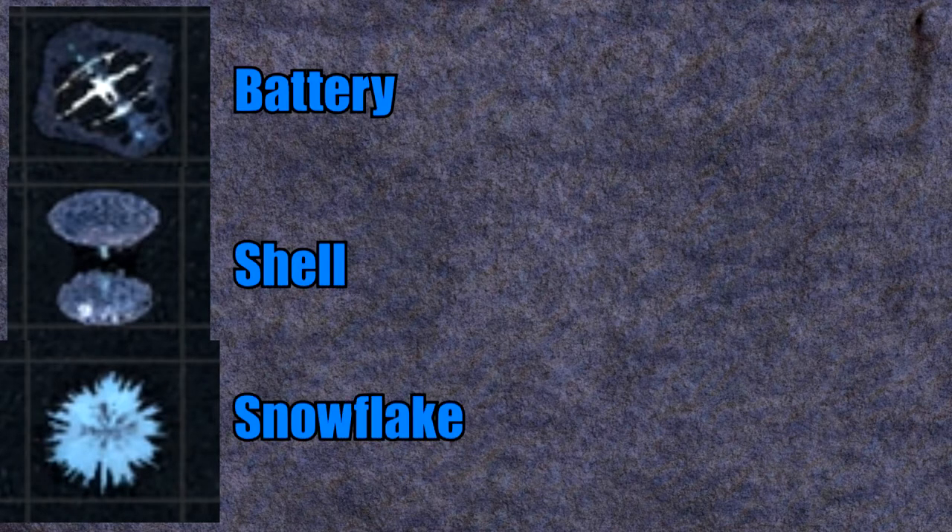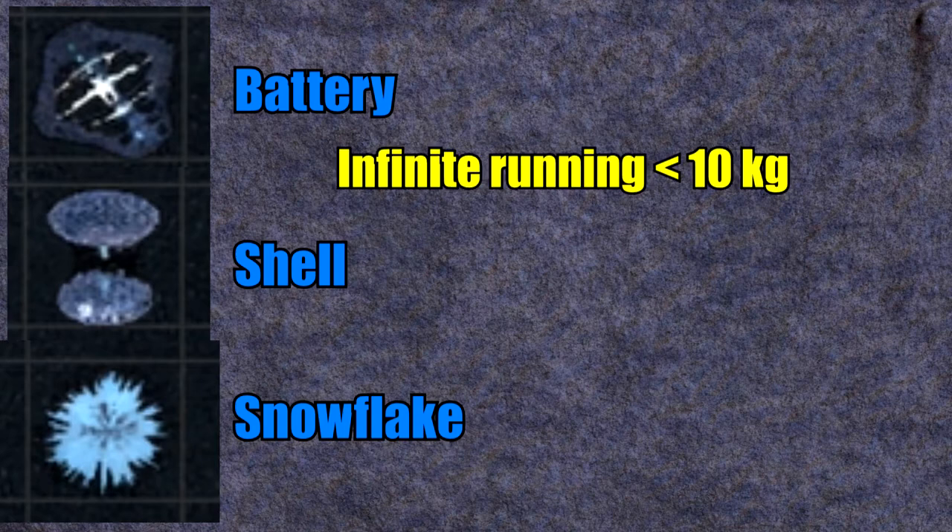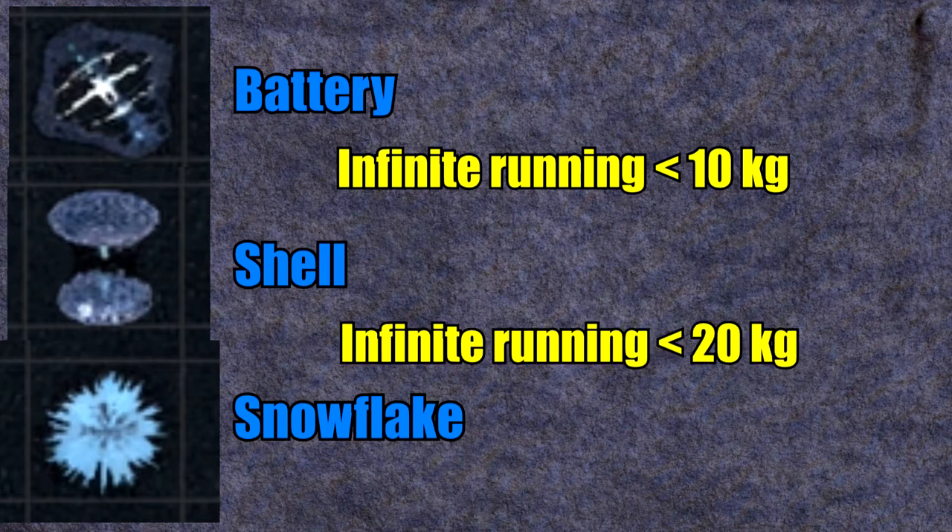Moving on to Clear Sky, where we have the Battery, Shell, and Snowflake. Exactly like in Shadow of Chernobyl, the Battery allows infinite running with backpacks up to 10 kilograms, the Shell with up to 20 kilograms, and the Snowflake with up to 30 kilograms.